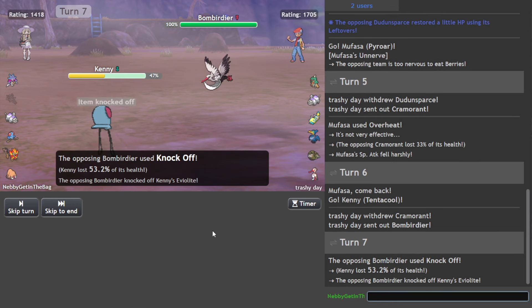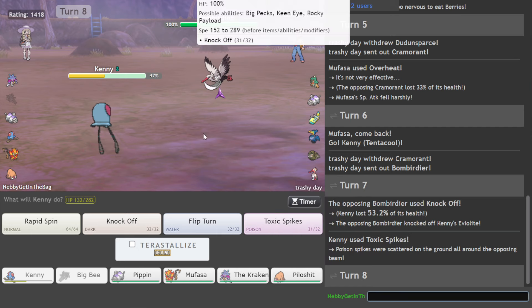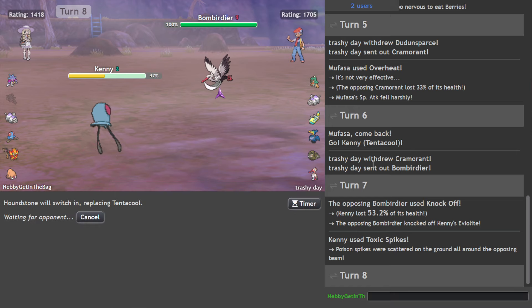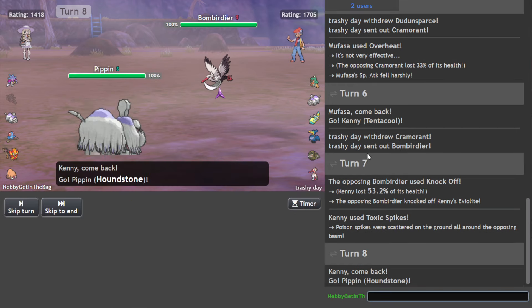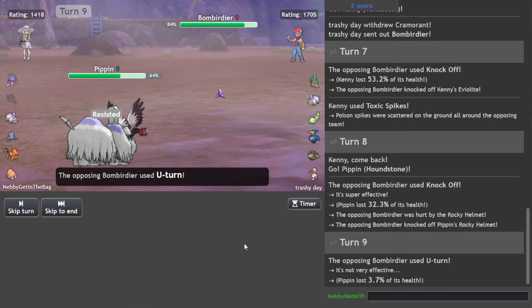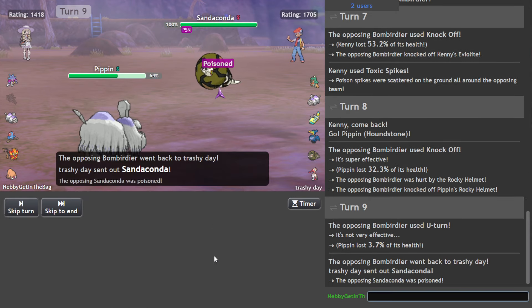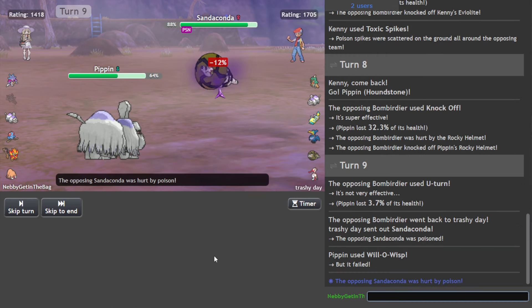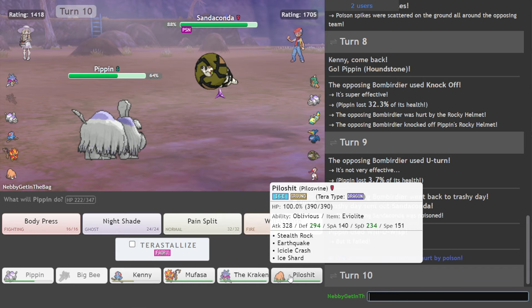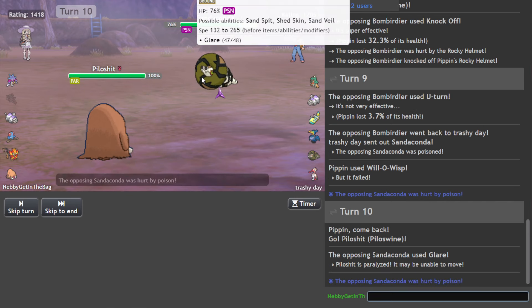Knock Off — yeah sure. I want to go Houndstone just so we don't have the Poltergeist weakness, I think that's reasonable. Try and Wisp. Expecting the Boots Decidueye? No? Okay. Pyloswine. We're just gonna glare everything, huh? I understand. It's Icicle Crash. I figured it was gonna be one of those that runs Boots on everything, which is unfortunate. Very unfortunate.